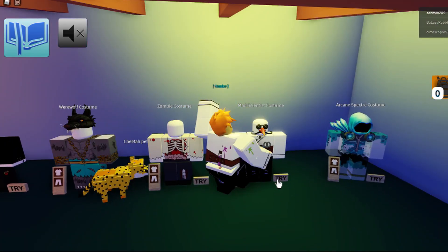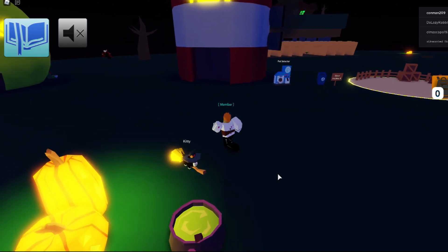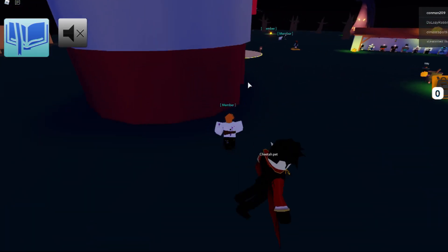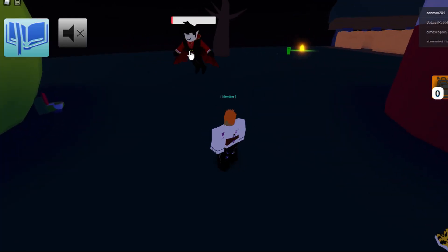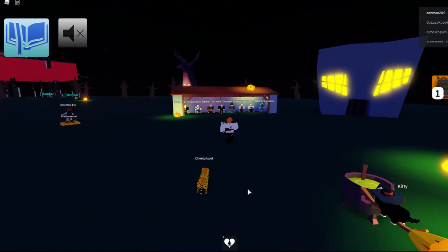First, get your mad scientist costume on. Then you click on it, then you can run it. Just make sure it chats at least once.